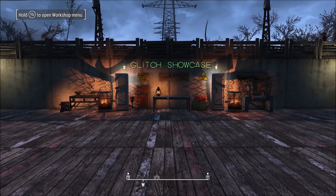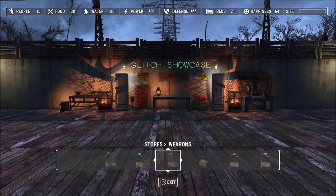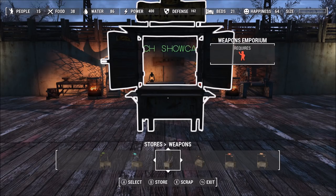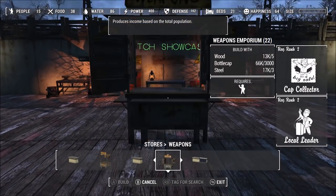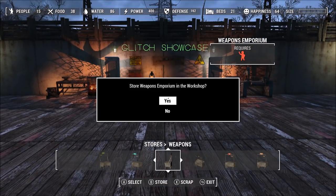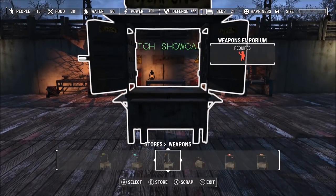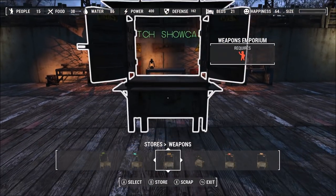This next glitch is how to duplicate bottle caps. You're going to need to know how to do the duplication glitch I just showed you, and you're going to have to have a trader. It doesn't really matter which one — I'm doing the most expensive one because it yields the most bottle caps, which is the weapons emporium. Place down the trader and then do the square and circle on PS4 tactic from the duplication glitch. You'll know you've done it right when there should be one in your inventory and it says you got bottle caps from scrapping it — 1,500 bottle caps in my case using the weapons emporium. It will say that you have one stored in your workbench, so now you can place down the stored one and sell it again.